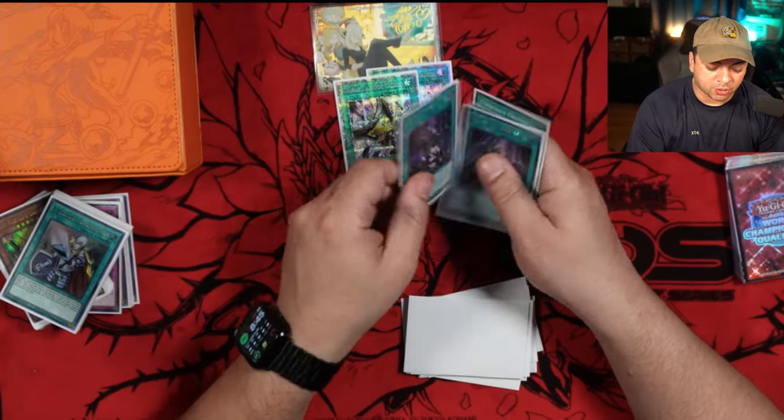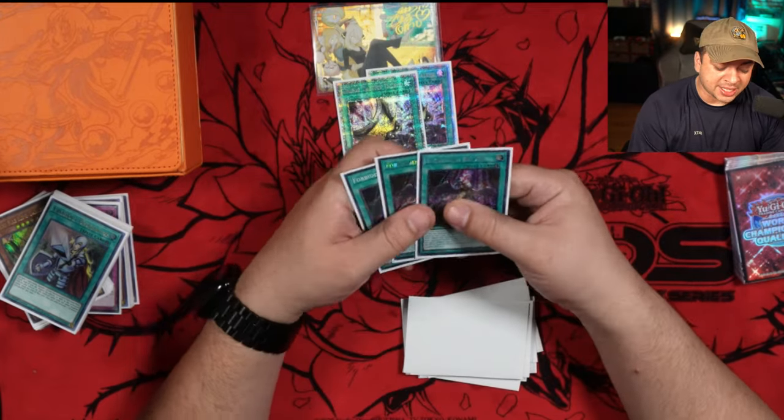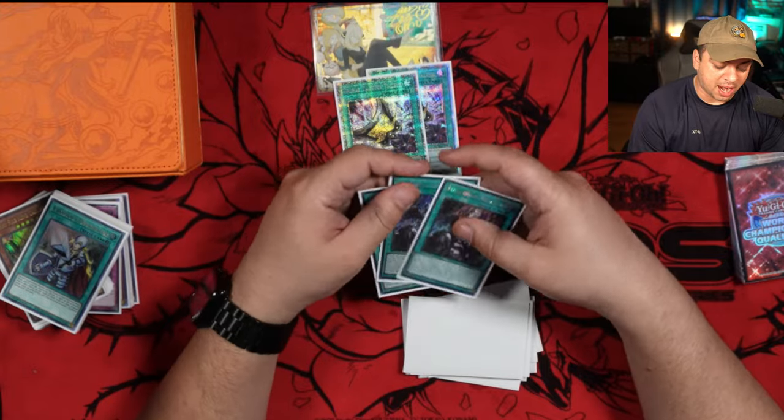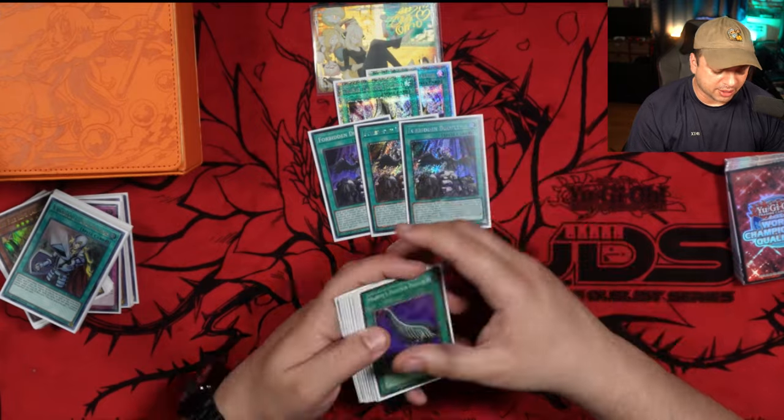Forbidden Droplet is also really good against Pure Snake Eyes. Against other builds it's decent, but against Pure Snake Eyes this card's insane. I really like this card a lot against Pure Snake Eyes, so that's why I decided to throw it in the side deck as well.